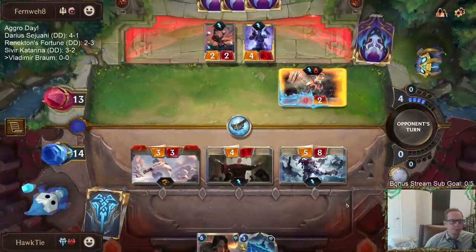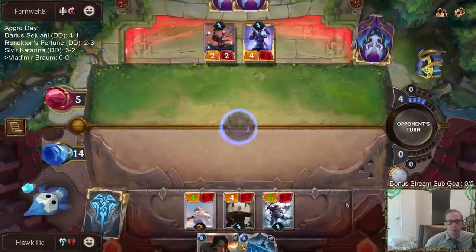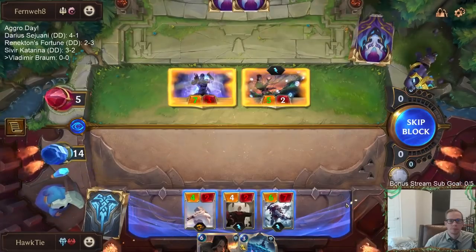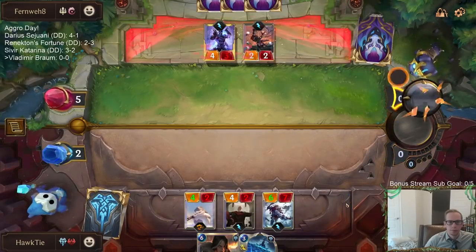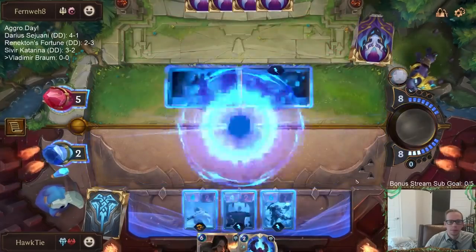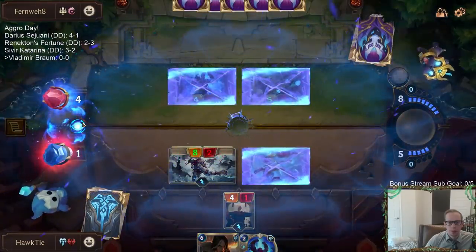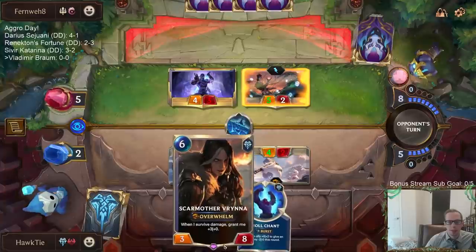Maybe it was good that we saved that Flash Freeze. We're going to block here and here. I don't know if I can continue to have Tarkaz deal one damage to my stuff, even though Tarkaz's Scar Mother is pretty good. Maybe I should have just blocked it before. They get to draw another card. I could have Trollchanted and saved my thing, but Scar Mother is just so awkward - I didn't get to play it last turn. I guess we play it over Braum.